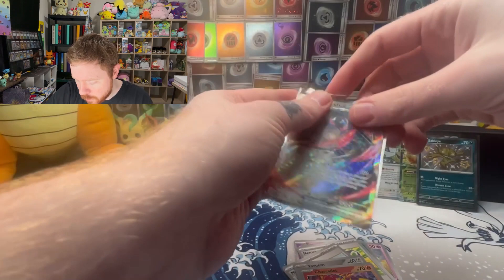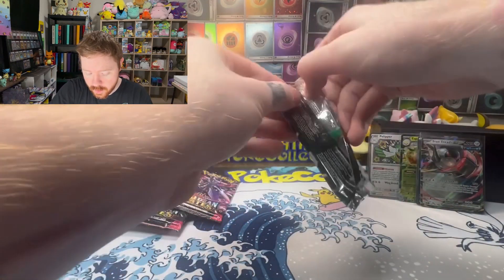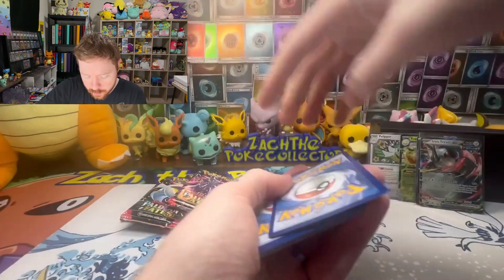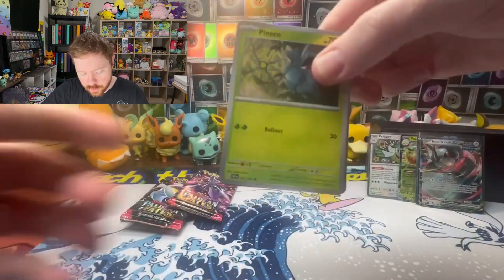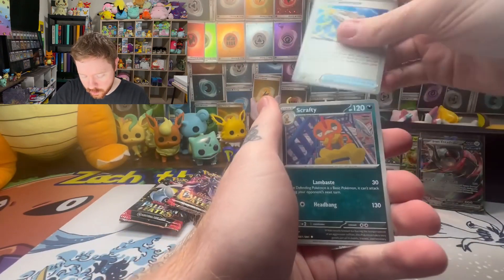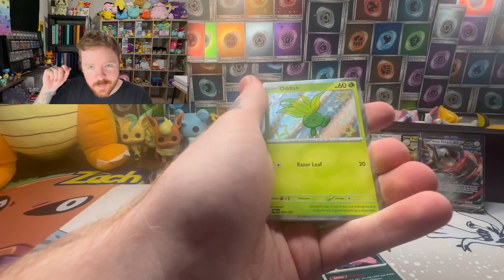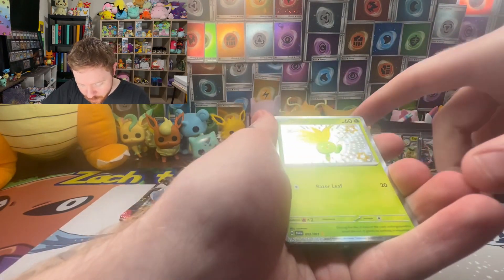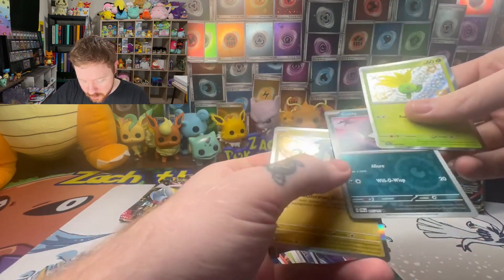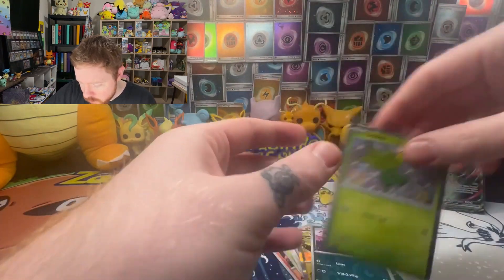We got Roaring Moon reverse, Sharpedo, and an Iron Treads ex — I don't think I've pulled this ex so we're starting to build that master set binder. Any hits we need initially for the binder we will take. The exes and even the full art trainers are the only hits that come in that last slot and there's only like five of each. The first shiny in the set — I love when they go really green — the Oddish, Gloom, Vileplume line. Nice Gastly reverse. This ETB is doing well.